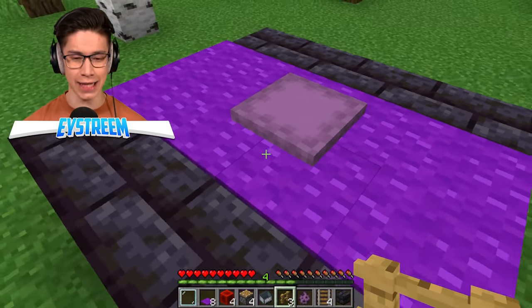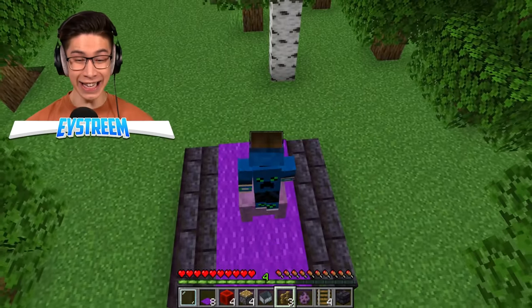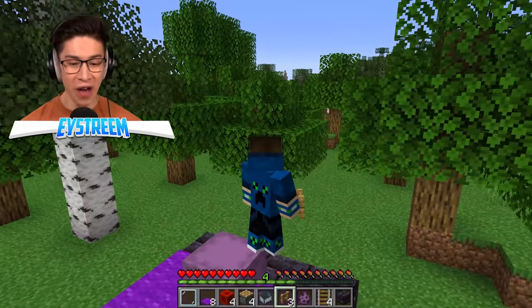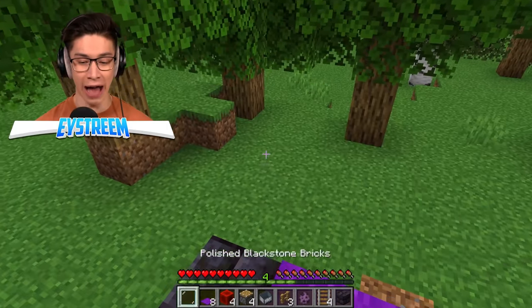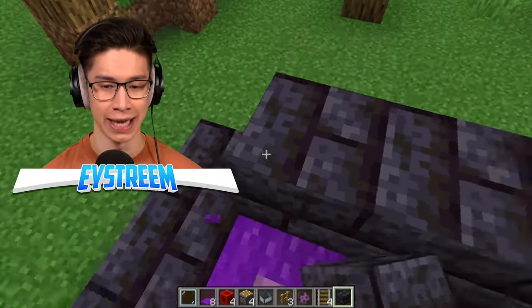Let's switch it to survival and see if it attacks me. Nope, it does not see me - perfect. Now let's go ahead and try and hit it. It comes up and I can stand on it - look at that! An actual floating platform, guys. And you can use this to build up to some sort of extra base. That is so cool.